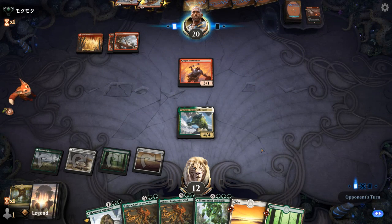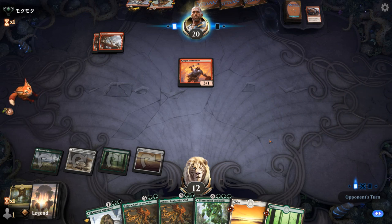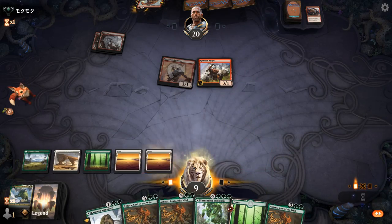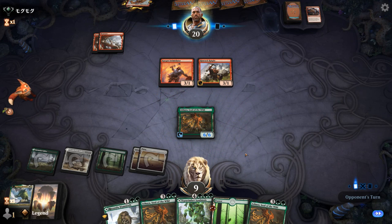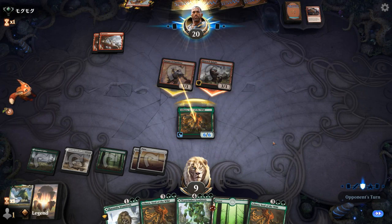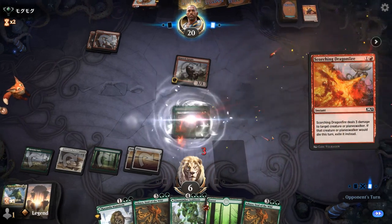Next turn we get to play Ashaya, which is nice and chunky. A Redcap Melee killing Yasharn at the cost of a land. A second Ashaya comes down, but we are getting pretty low and Intimidator can still get in. They might have a burn spell to finish off Ashaya — but we've got another one. Scorching Dragonfire, fair enough.